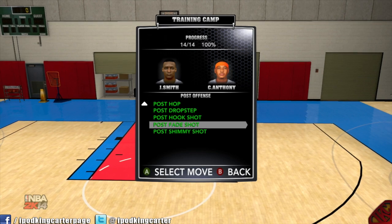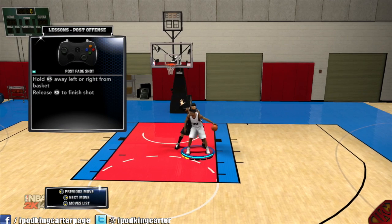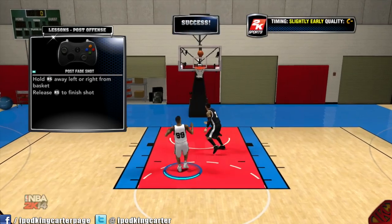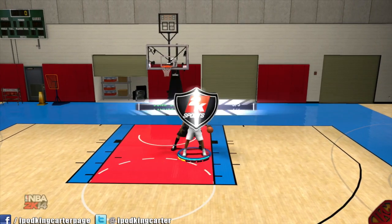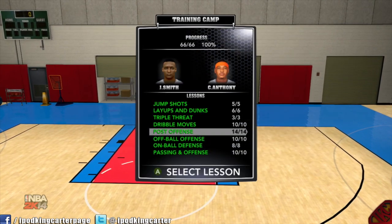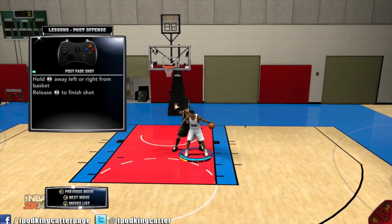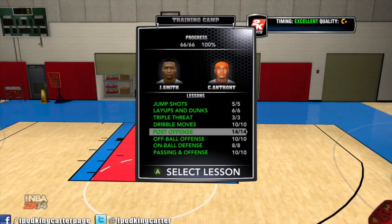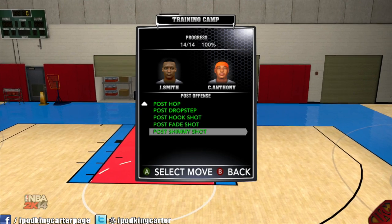The post fade shot: you can go left or right — inside or outside. Going inside, you can get some success, but outside is probably the easiest way. When you go away from the court it works so much better because you create that space over your shoulder. When you go inside, the ball is exposed and blocks will happen in NBA 2K14.